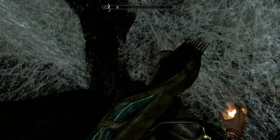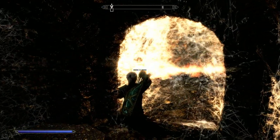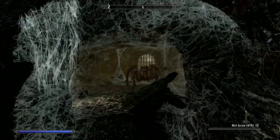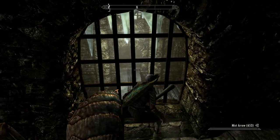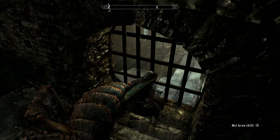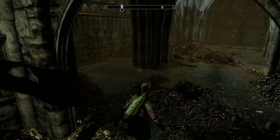The flames are doing their thing — good enough. There's a chest there if you want it. Good night, lovely spider. There you go — that drawbridge is down. It's one of those places, actually — it's easy to get turned around in.